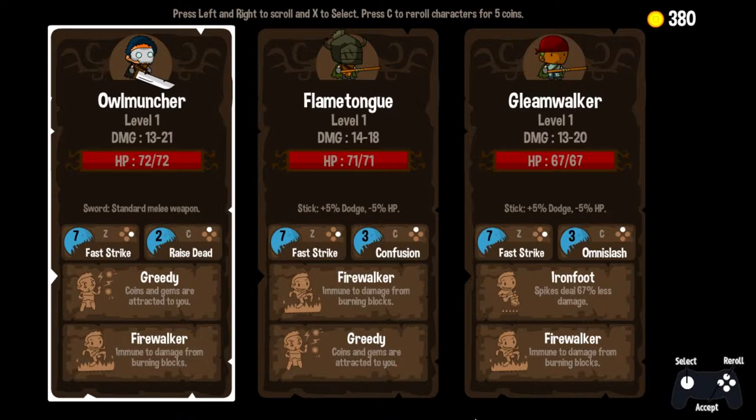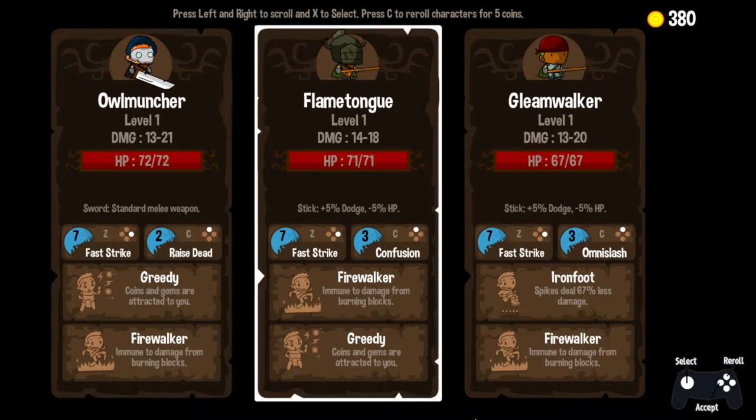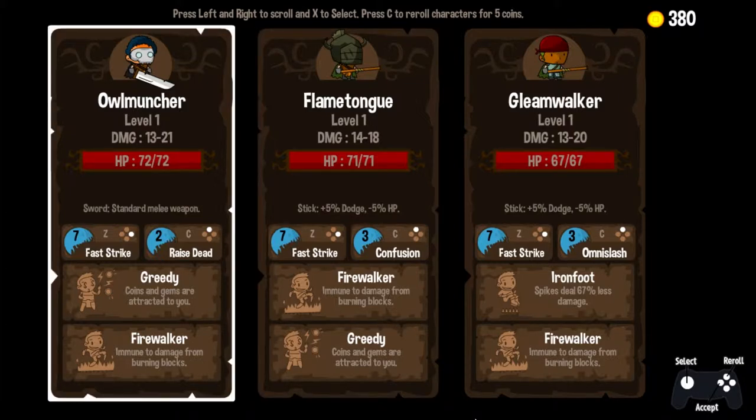So, Owl Muncher — let's take a look at him. He has our Fast Strike and our Raise Dead, which is a trait that we purchased in the last episode. He's got Greedy and Firewalker. Also, Greedy and Firewalker are on Flame Tongue here — he's got Confusion and Fast Strike. I feel like we have to take Owl Muncher. He's got the most health, the most top-end damage, and a standard melee weapon, so we're not going to be dealing with any speed decrease or health penalty. I think he's great all around, and Greedy right now is a slam-dunk trait. It is a trait I will absolutely take no matter what — if I see it on a guy, I am definitely going to be taking Greedy hands down.